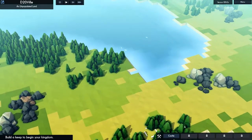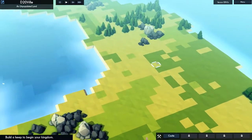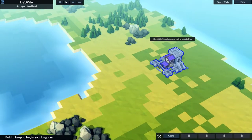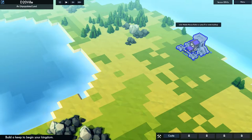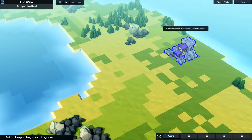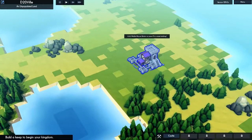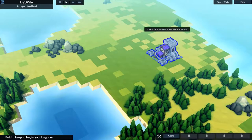Build a keep to begin your kingdom. This is a little town building game. Click on castle at the bottom. Rotate it with R. I think I want to build a wall around it, so maybe not right at the very edge, but near the edge. Actually, stay away from the light green stuff — the yellowy green stuff — because that's bad for farms. You need some green to build onto farms and stuff.